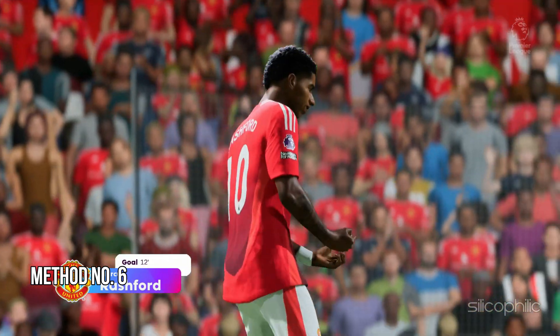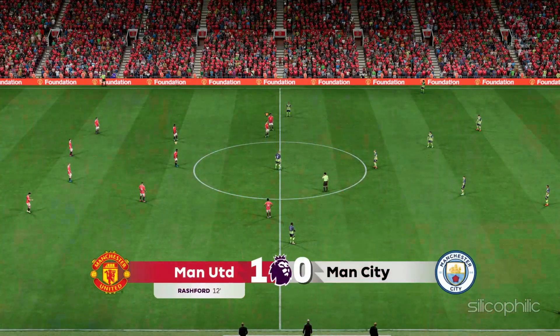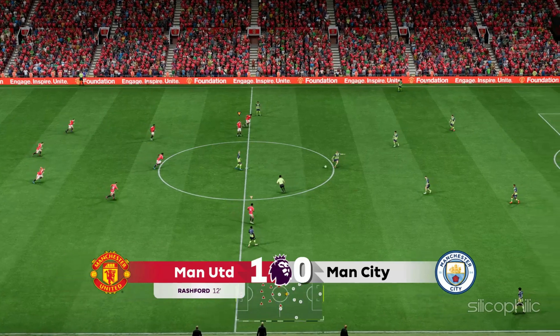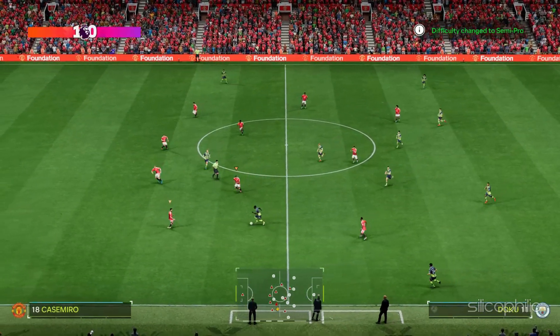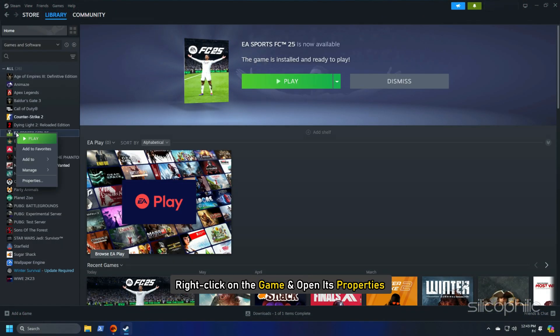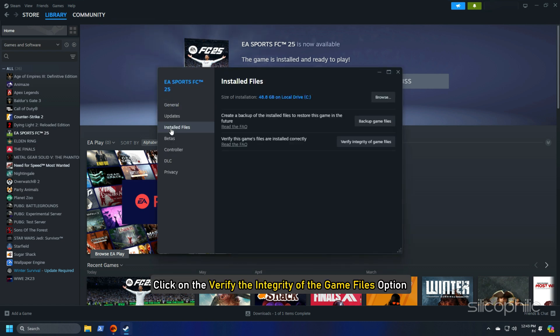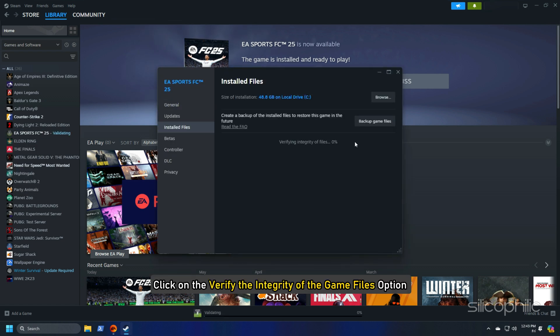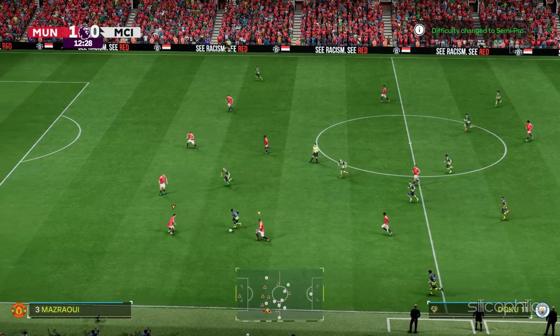Method 6: Verify the integrity of the game files. Missing or corrupted game files can also cause issues like this, so verify the game files. Head to the Steam Library, right-click on the game and open its Properties, go to the Installed Files tab, and click on Verify integrity of game files. Wait while Steam verifies and downloads missing or fixes corrupted files. Once done, launch the game and check.